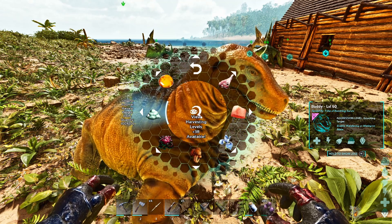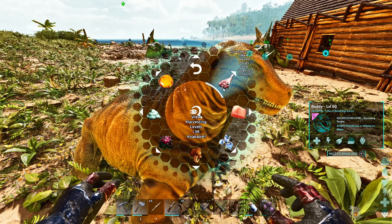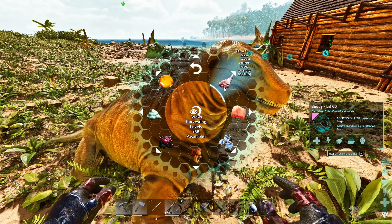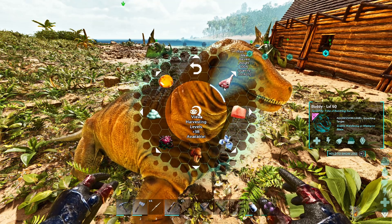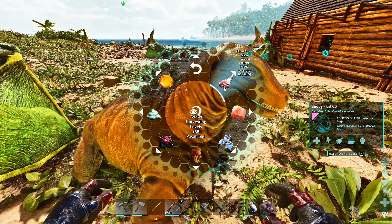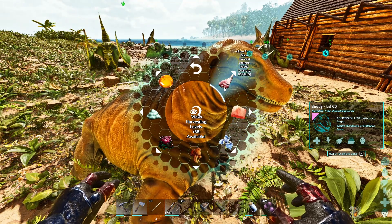Remember, it's a swamp — it's dangerous. If you just let them wander around in the swamp, they might get eaten by a Sarco. For raw prime meat, it's got to be anything that can drop prime meat — like a Rex or a baby. Karnos can drop prime meat too; just things that can normally drop prime meat will yield more of it.